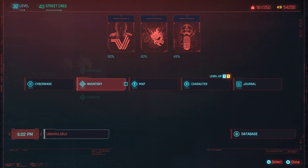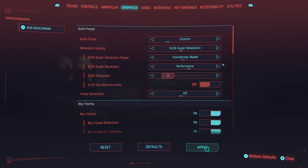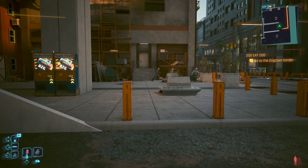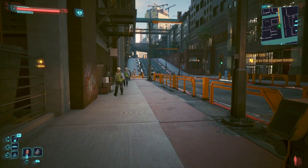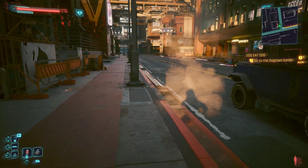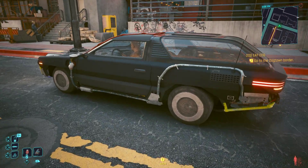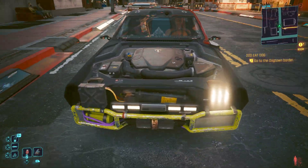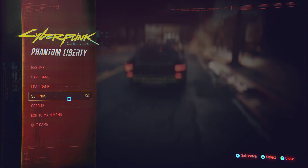Now if we switch to Performance mode, it starts getting really interesting for performance. You see a slight degradation but we're now over 100 FPS. It's right on my 120 Hz monitor — really smooth. Looking close at this car, there are no artifacts; it looks almost native. Pretty impressive to keep this lovely high frame rate.